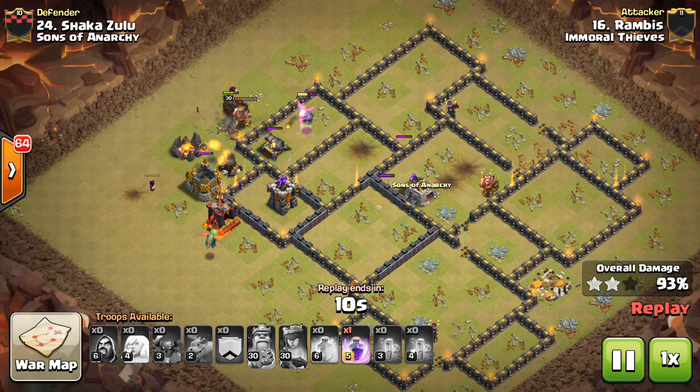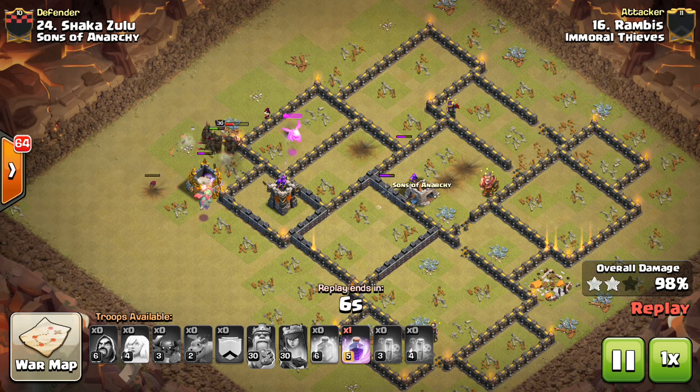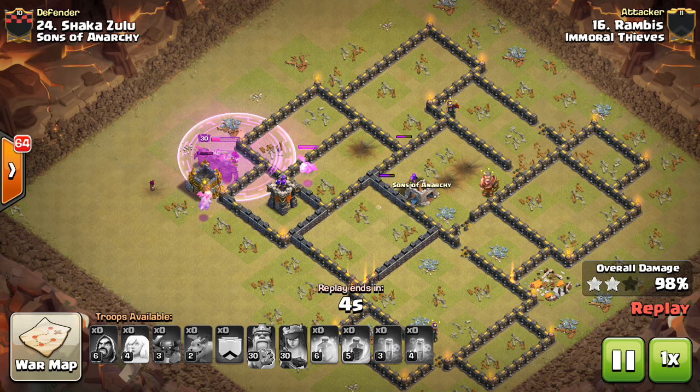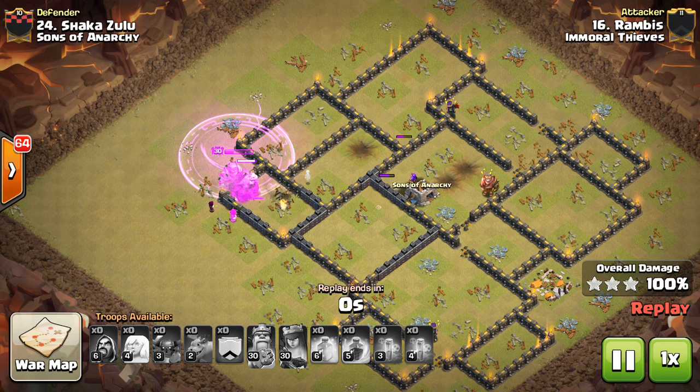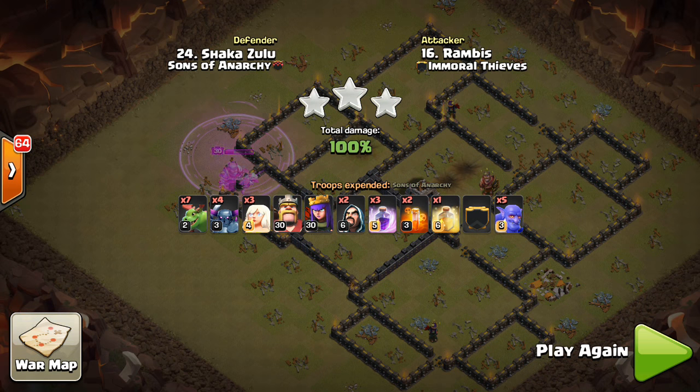The Healers typically do go down, but not after doing a great job on those PEKKAs. He drops those few Baby Dragons in. Your kill squad, your King, your Bowlers, and your PEKKAs tend to go to the outside of the base, but as long as you get them deep enough, they should take out most of those air defenses. Because you don't have quite as many Baby Dragons, you can kind of avoid the remaining air defense in your deployment, let your ground troops get to it first, and focus your Baby Dragons where there aren't any air defenses.